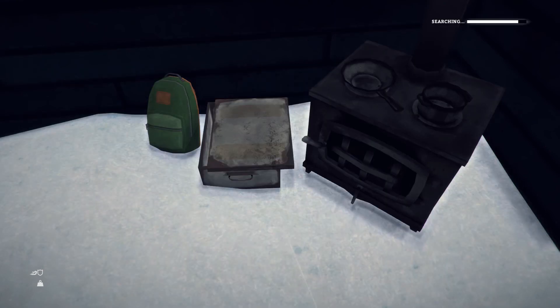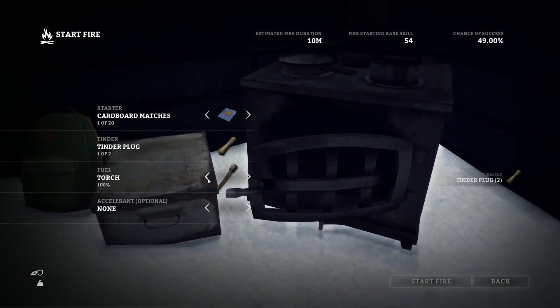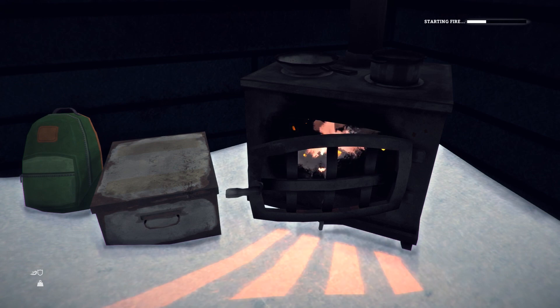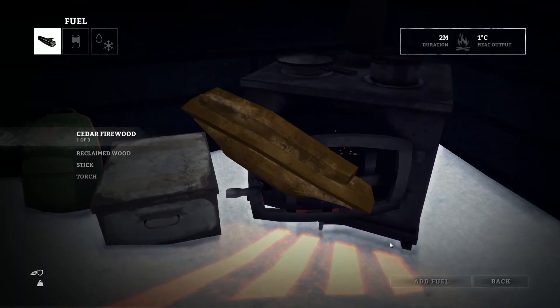Granola bar — I'm gonna take it. Peanut butter — I'm gonna take it, because we need to sleep. That was stupid. Come on little fire, come on. It's gonna be just great staying over here. Just a couple more minutes. Yep, we're ready to go — let's add that cedar wood.